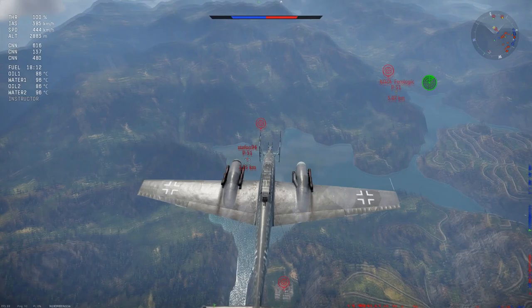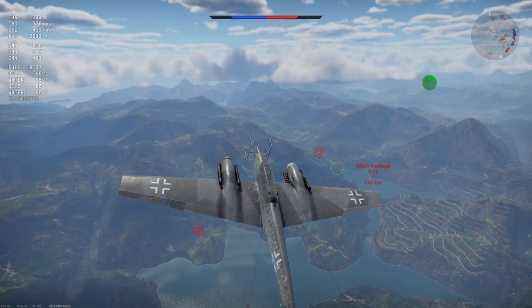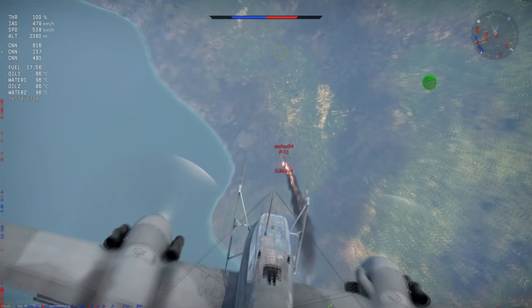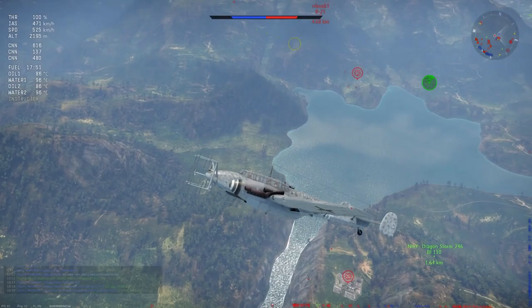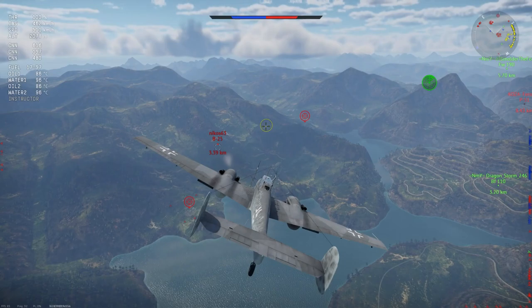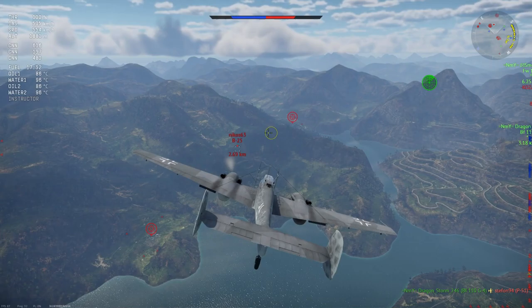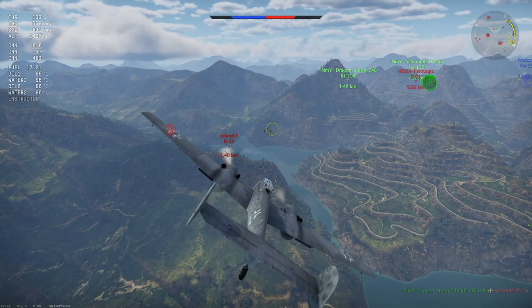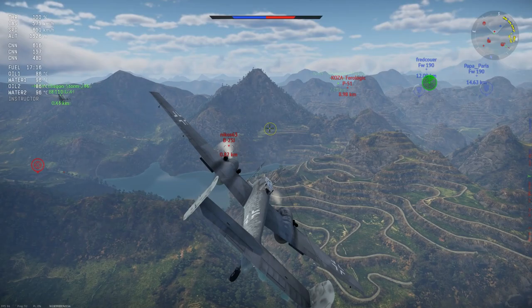Climb rate is actually pretty good. Firepower is fan-freaking-tastic with two 30mm MK 108 cannons — one has 120 rounds, the other 135. You have four 20mm MG 151s. You have the Schräge Musik pair in the back shooting up towards bombers, with 240 rounds per gun. The forward-facing pair has a combination of 400 rounds per gun and 350 rounds per gun — a lot of mixed ammo loads. You also have a turret with a 7.92mm machine gun with 750 rounds.